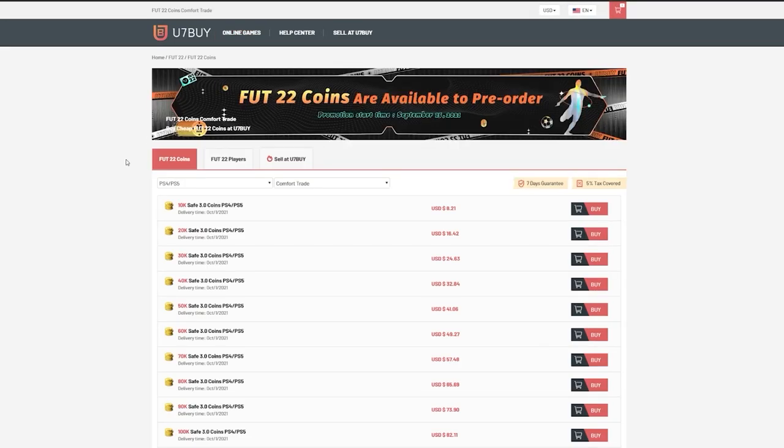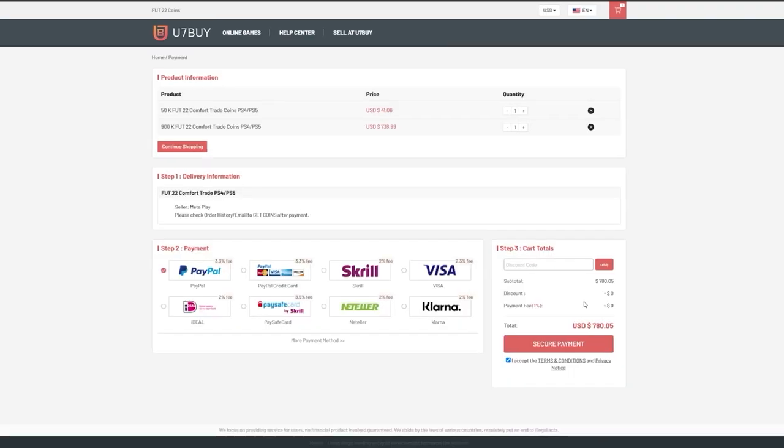Today I've got the 91 plus attack or midfielder icon moments pack from icon swap. For cheap, fast and reliable FIFA coins, check out u7buy.com — there's a link in the description, use code HABER to get a discount. We have a bunch of icon packs today as well as some icon swaps 3 packs. I'm saving the big fodder packs for Team of the Season, which starts on Friday — we're going to have loads of content. Please leave a like, subscribe, and thank you for the support. Enjoy the video.